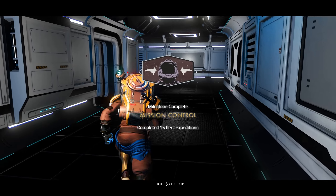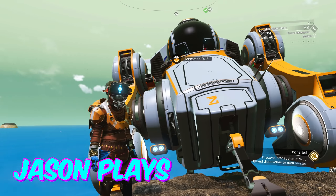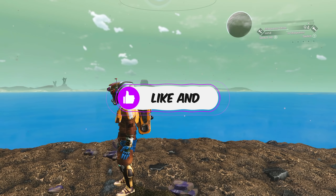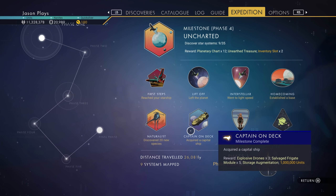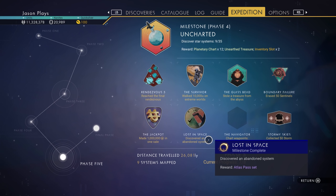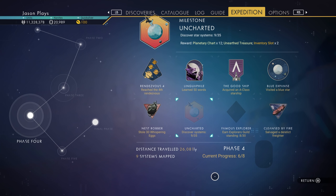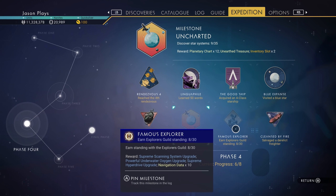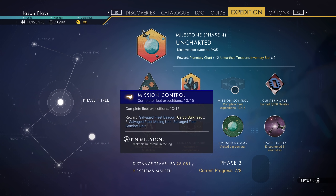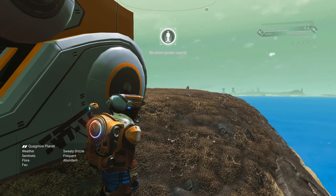Welcome back to No Man's Sky everyone, Jason here. This is our expedition playthrough, and we just did the glass bead milestone. Glass bead is finished in phase five. Now we just need to get our waypoints — the save beacons — discover uncharted systems, do our explorer's guild missions, and we are officially done with the mission control freighter missions. All we need to do is go back to our freighter and do that.